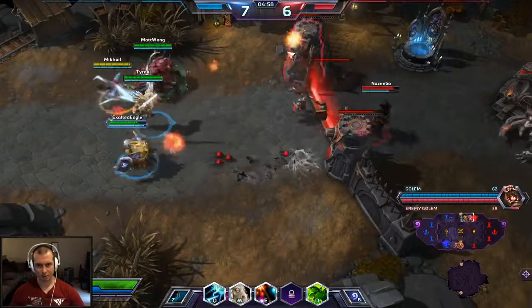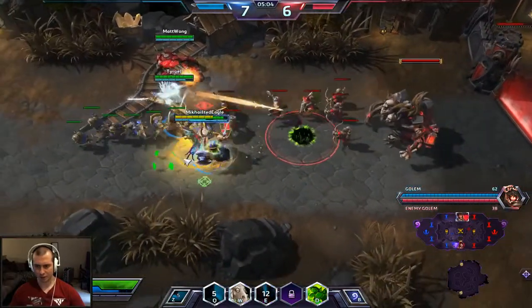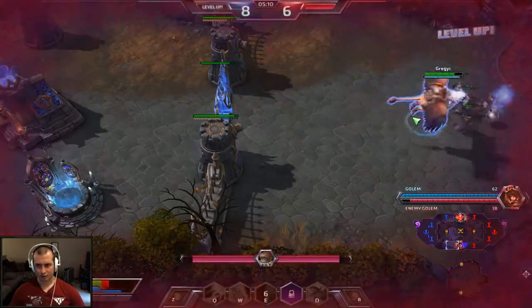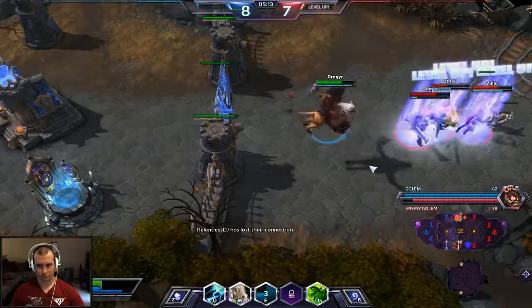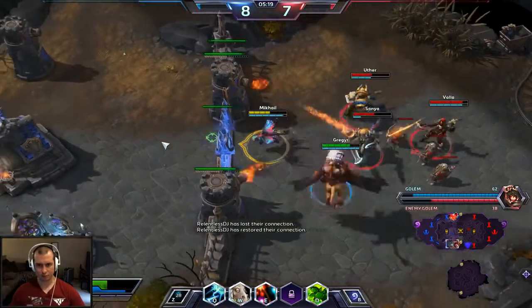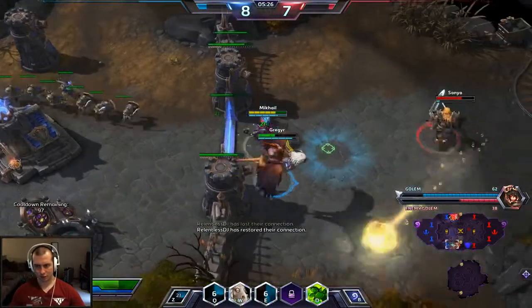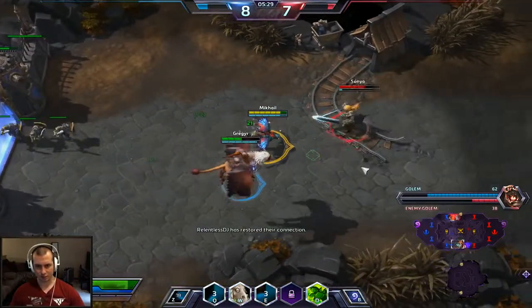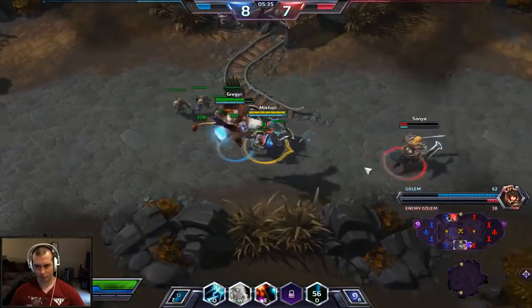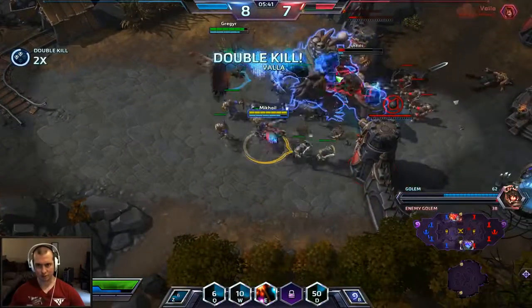They are pushing us down there so I might have to come back — I could probably do better supporting. I'm going to heal up and then go back here to support Falstad. There we go — I'll support him and we'll make these guys back out. Together we can do pretty well. I'm going to heal up both of us and Polymorph Sonya. We got Sonya — very nice.